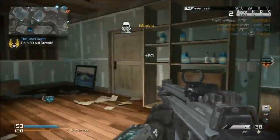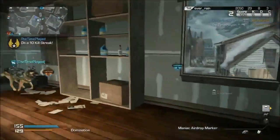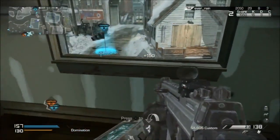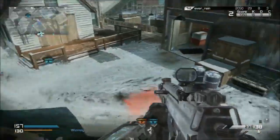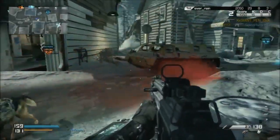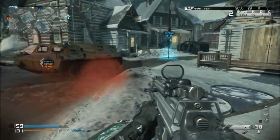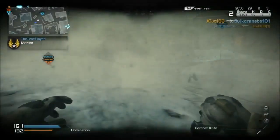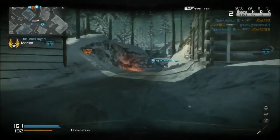Hey, what is going on guys? Time Played here with the Maniac killstreak. I did this on default — like if you just got the game and put it straight into your console and went straight to multiplayer. I did this with Myers: you have the assault killstreaks — the Sat Com, the Guard Dog, and the Maniac — and the Maniac comes through with the care package as you guys just saw.